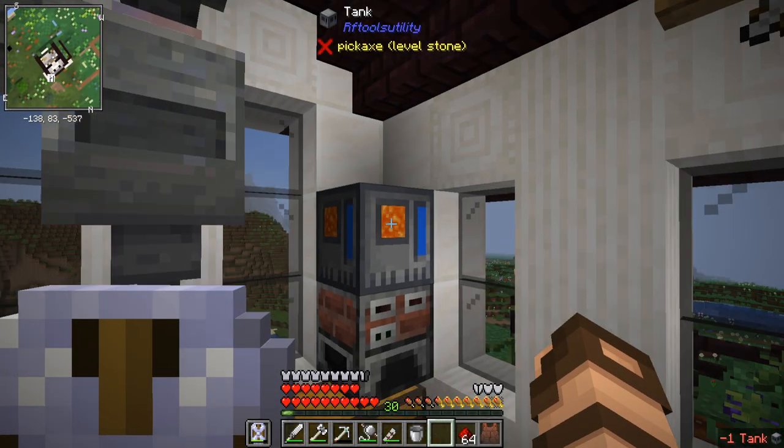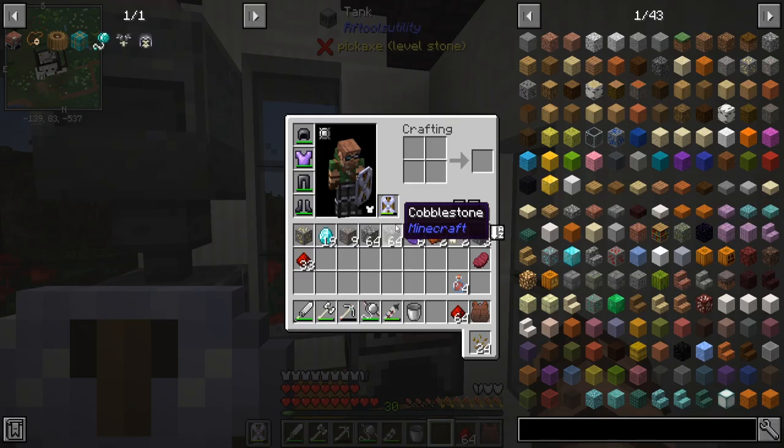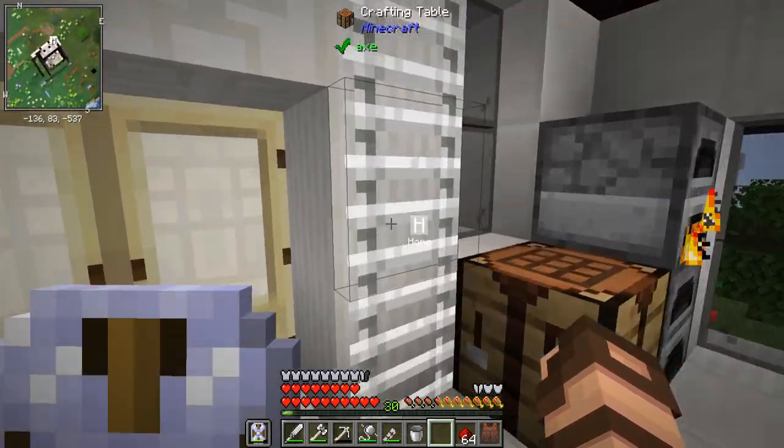I now have one massive amount of lava in there. I have no idea how many buckets are in there but there's a lot - got to be around 32 or so. I also grabbed a little bit of redstone, cobblestone from the oops, and I found some diamonds.